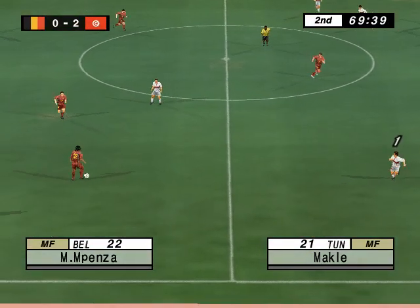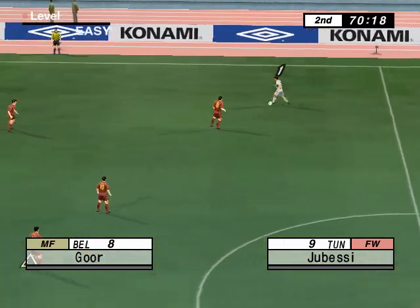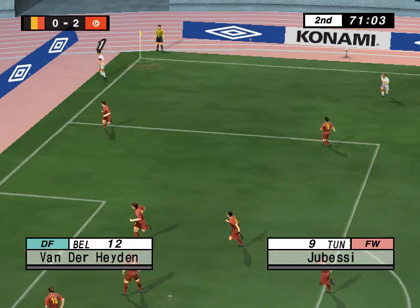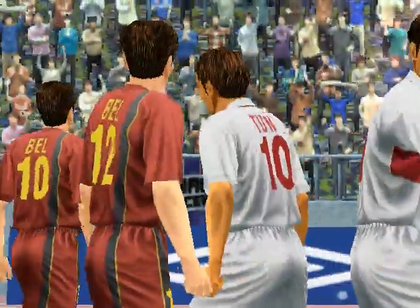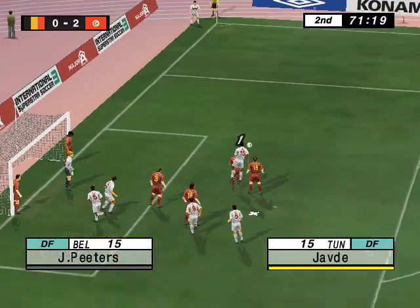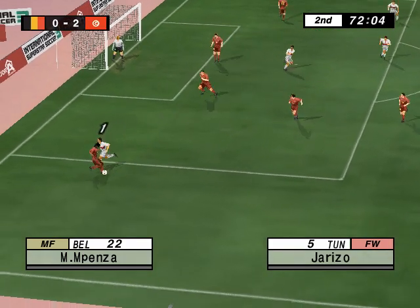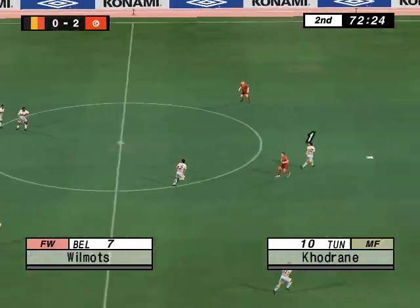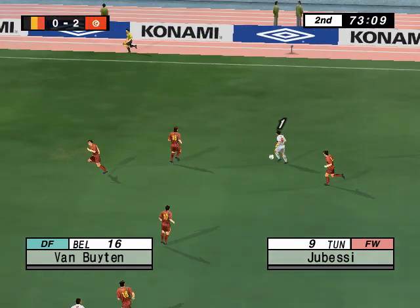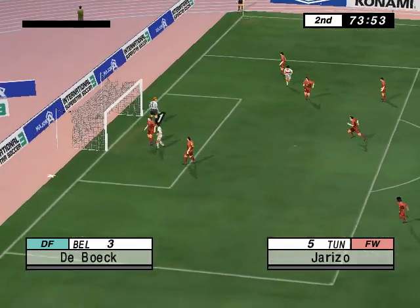Belgium needed to get a quick goal in this second half to get back into it, but it's gone exactly the opposite way. Number 9. What sort of delivery can he put over? Tunisia with their sixth corner. A lot of pushing and shoving in front of the goal. What sort of delivery can he put over? It's a long one! The keeper reacted well to that. And the ball is cleared. They jump for the ball. Passes it over to the right. They're looking for an opening. And he shoots! Deflection off the keeper. Brilliantly tipped over by the keeper.